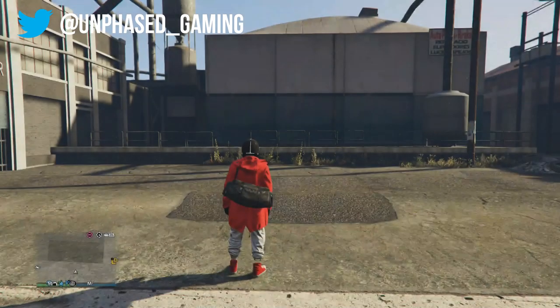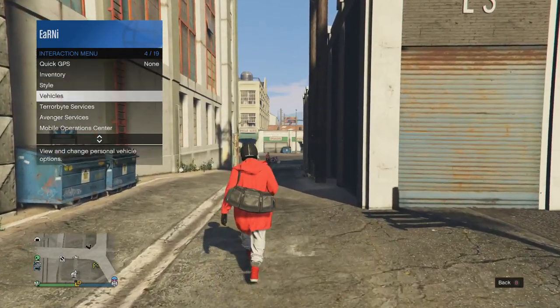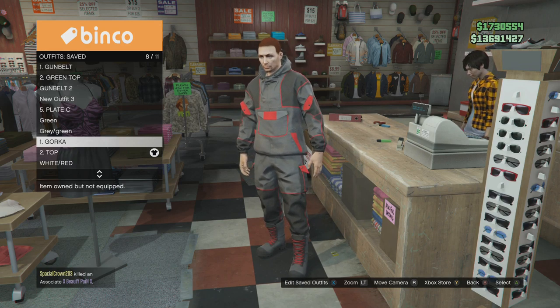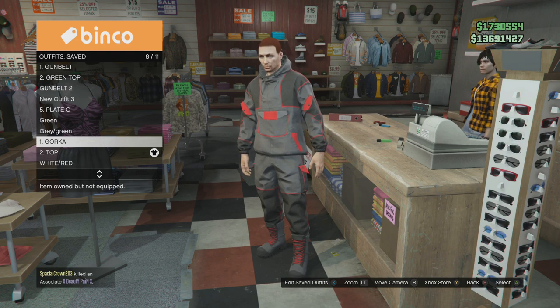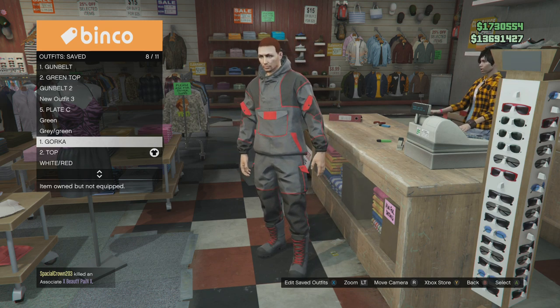We're going to get straight into it. First of all we're transferring from our male character to our female character, so you need to create some outfits on your male character. Make your way over to the clothing store. I've numbered them one and two to make it easier. In slot one we've got a bog standard gorka suit — the only thing we're taking from it is the joggers. When it goes over to the female character it becomes an orange adversary scuba suit which you cannot normally get, which is what makes this a double transfer.